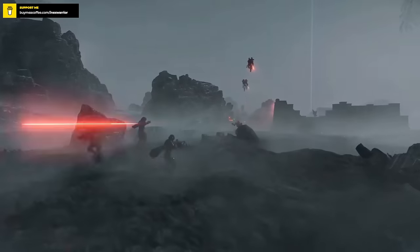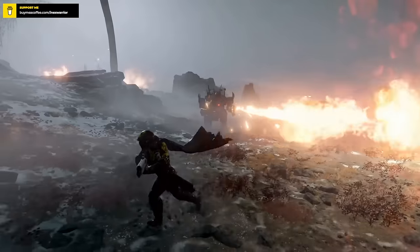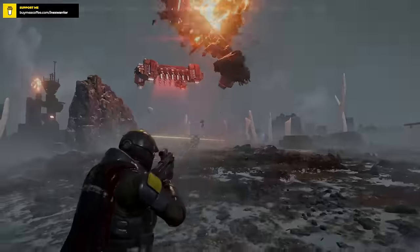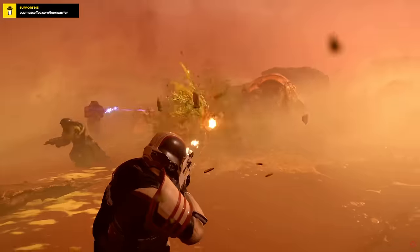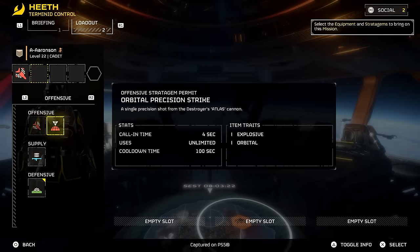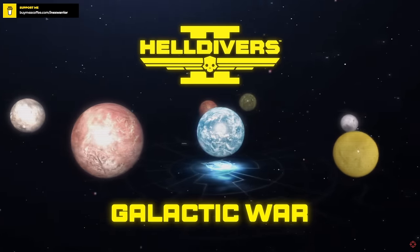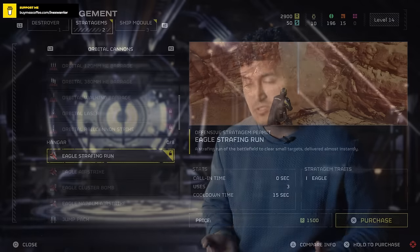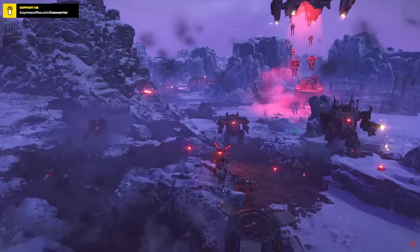There are numerous things that set Helldivers 2 apart from a lot of other common horde shooter games. You will have your own destroyer — a locked and loaded ship that will allow you to call in air support or stratagems. Not a lot of co-op shooter games offer that, apart from mil-sim games. As you progress, you can upgrade your destroyer and eagles to have that tactical advantage and total control of the battlefield.